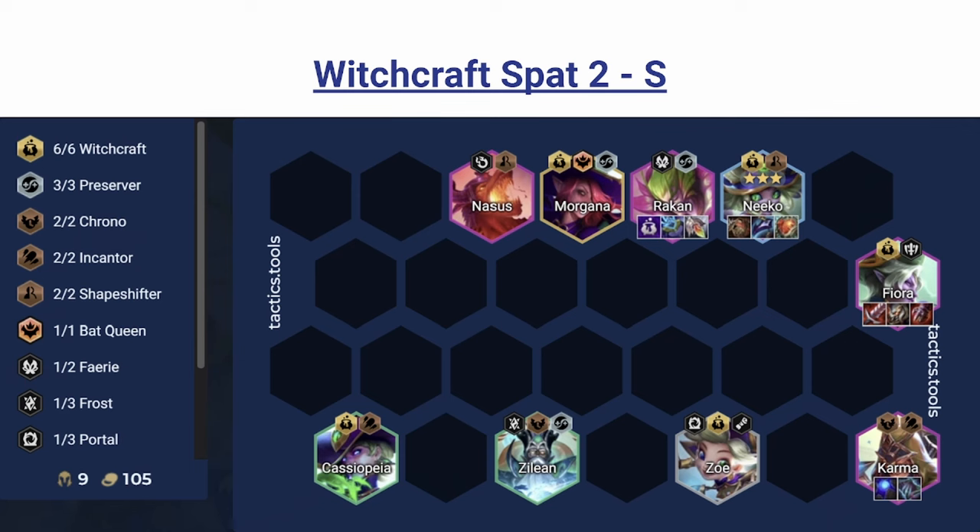The holder for the Witchcraft spat in the Karma version is going to be Rakan, because Karma herself doesn't really need the spat. Her actual damage isn't super crazy with Witchcraft. Rakan can benefit a lot because he'll stall for much more time, and that's more important on the Karma board. Karma can just have a third item and it'll be about as good.